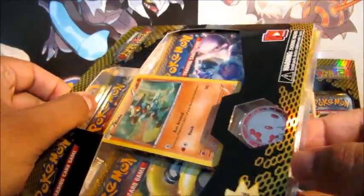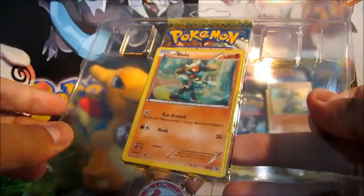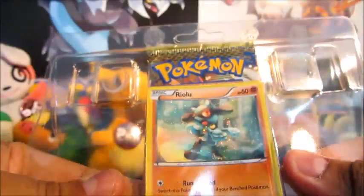I've shown you guys these already but I'll show you them again in case you haven't seen it. You get a Monocoin with these. Now I need a Hydreigon Shiny and an Emboar Shiny, so if I pull those, bonus. If I don't, oh well — it's still fun opening the packs if you can actually get them out.